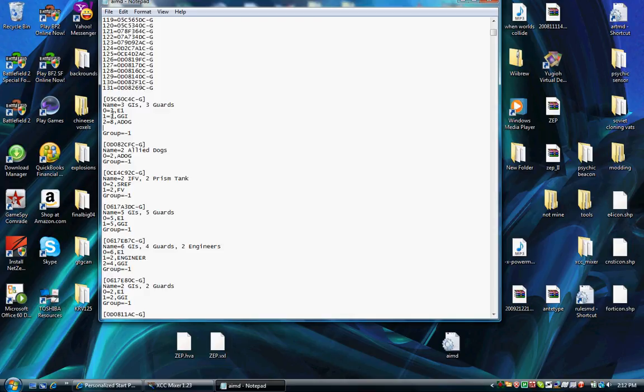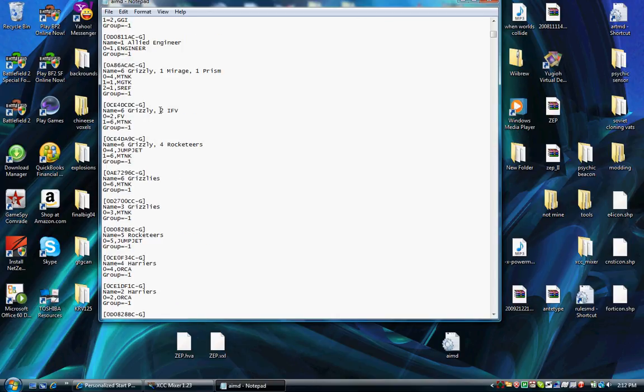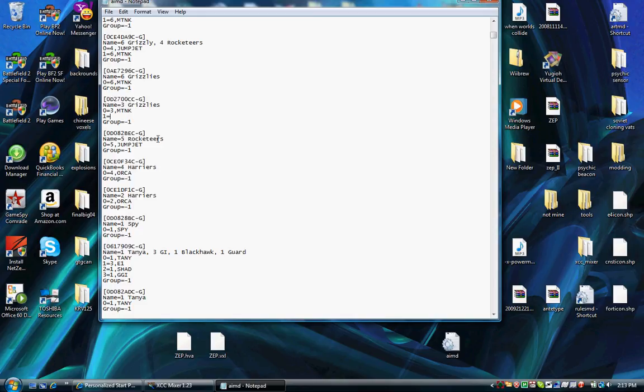You can also change the numbers — for example, one GI and then 24 Guardian GIs. It's very simple to change all these sections that already exist. It doesn't matter what unit type you use — infantry, tanks, whatever. Here's a three Grizzly tanks section; I'm going to put in 1=4, 23 comma, JUMPJET. So now there will be three Grizzly tanks and 23 Rocketeers in this task force.